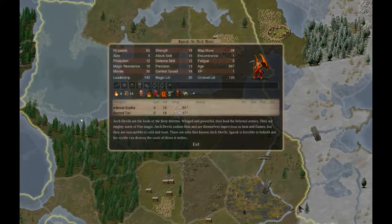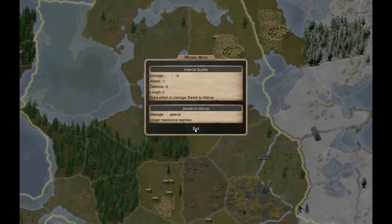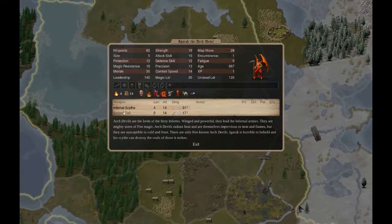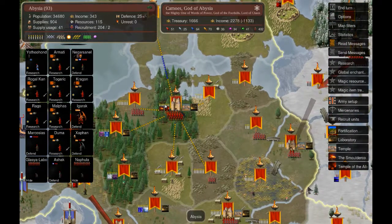We got Igarak - another Archdevil. I don't know if the stats are all the same; I think they can have small variations. This guy can also fly like the other one, so I think they are almost the same stats. The other guy had a Firebrand. We are going to have a nice family dinner with all the devils.